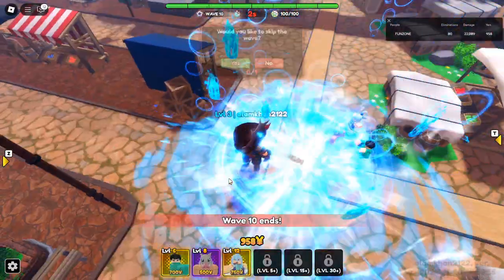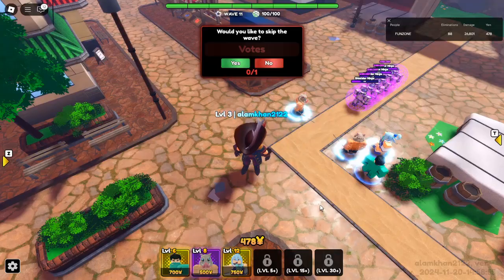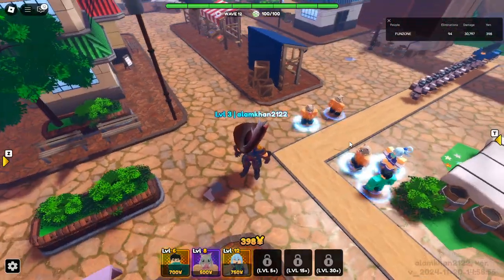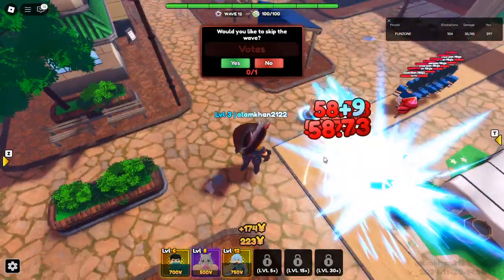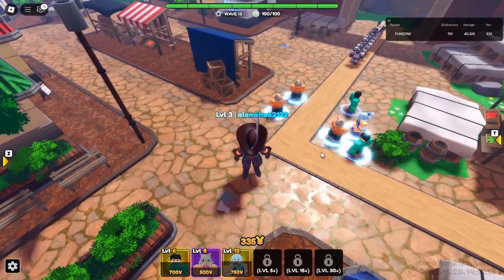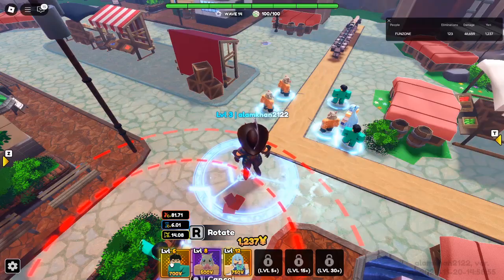Evolving Android 21 — The Demon Form. While Android 21 is a strong unit in her regular form, her Demon Evo version known as Demon Android 22 is a true powerhouse. To evolve Android 21, you'll need a variety of materials, including: Orange Star x10, Blue Star x10, Rainbow Star x2, Cupcake x15, Red Star x10, Purple Star x10, and Green Star x10.